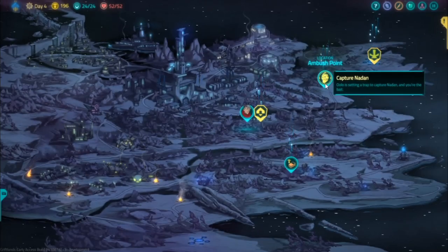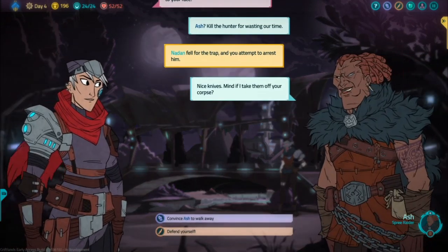Now go do the fight against Naiden. Even without the Oshinug, the fight isn't really hard — easier if you get the bartender's help.